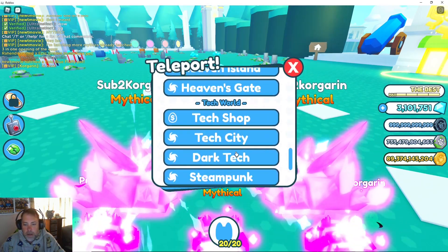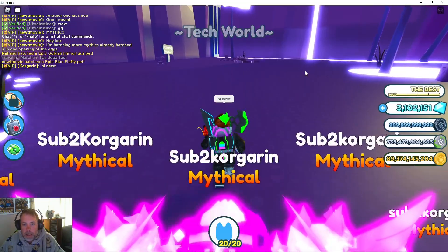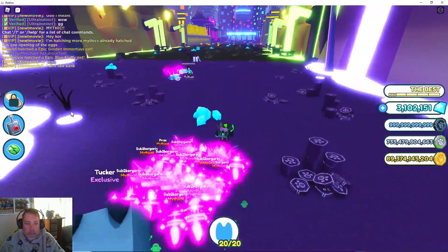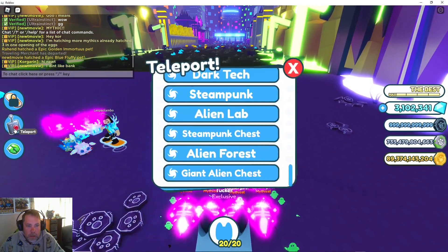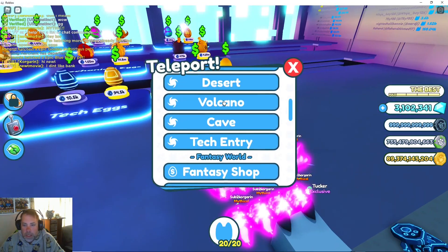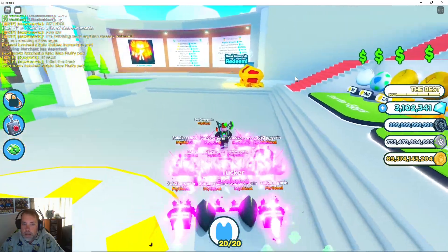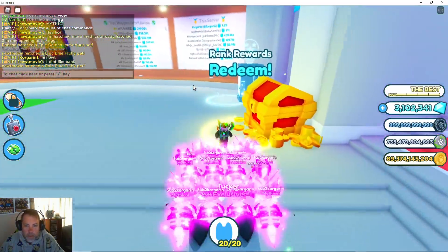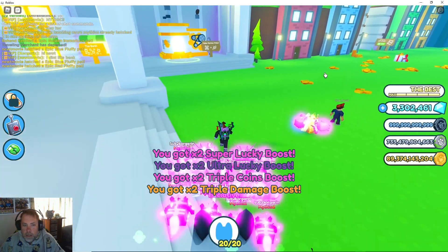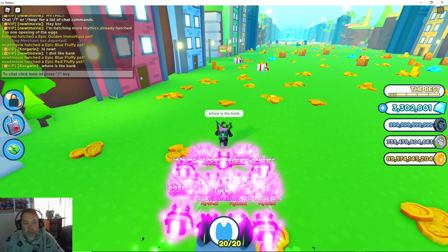I reckon our new area is near the giant alien chest - but it still says coming soon. Let's have a look around - we've got the chest, tech shop. Maybe it's at the starter shop. I always start these things with no idea where anything actually is. I need to redeem my stuff. Is the bank actually an item in settings? This is why I should actually read things. Let me ask Newt - Newt, where is the bank?